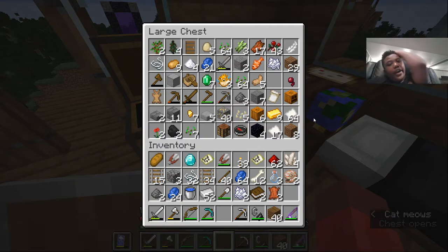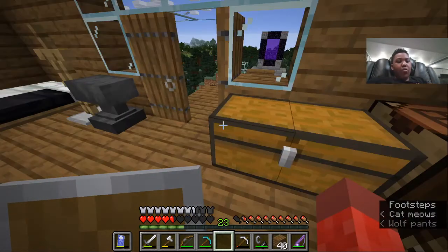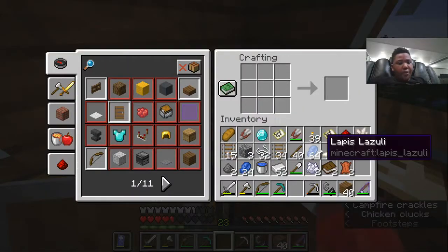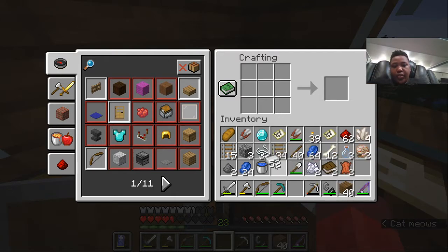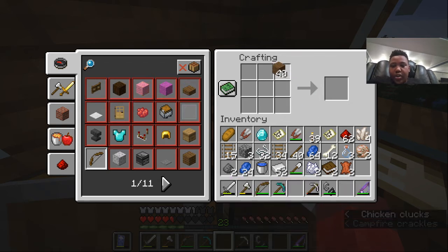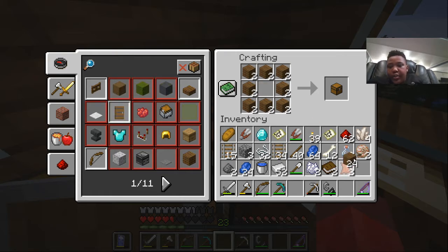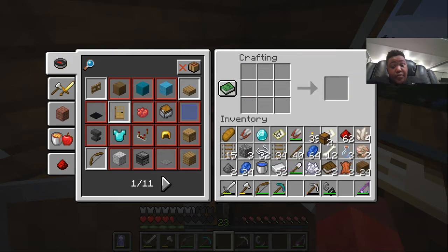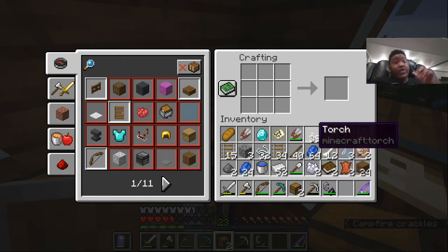If you guys don't know what I'm making because I haven't fully explained it yet — I'm making an automatic sheep shearing farm. As soon as the sheep regains its wool after eating grass, the dispenser will auto-shear the sheep. Every time a sheep eats grass, if it doesn't have any wool, it'll get its wool back. The observer will see that the grass has changed states and will dispense the shear, making it shear the sheep, and when the wool falls on the ground it will be collected by the hopper.